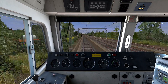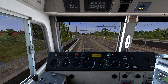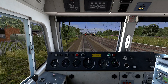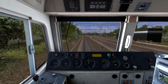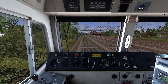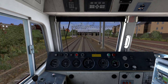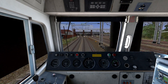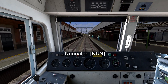Here's a neutral section. This is Nuneaton. There's actually going to be a giant flyover crossing over the track so trains from the right don't have to cross over the West Coast Main Line to go towards Birmingham. The line from the left joins from Coventry, the line from the right joins from Leicester. This is Nuneaton Station — I've been here in real life, it's a nice station with lots of passing freight and high speed trains.